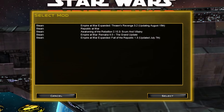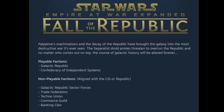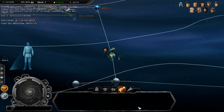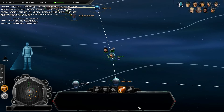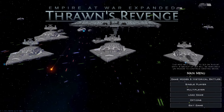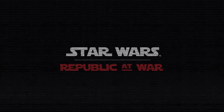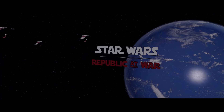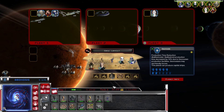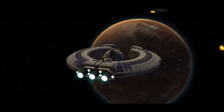I think everyone who knows anything about Empire at War is aware of its active modding community and some of the major overhauls they've pumped out. These are impressive mods that provide tons of content and basically serve as complete games on their own. Republic at War is a Clone Wars mod that's been around for a long time — it flips the setting to the Clone Wars era from the prequel movies and replaces the Empire and Rebellion with the Republic and the Confederacy. You get new units, new maps, and a more aggressive AI, but overall it plays a lot like the original game so it's easy to hop into right away.